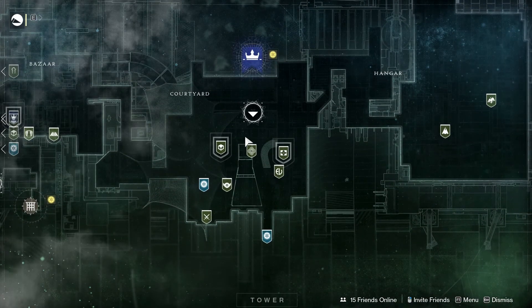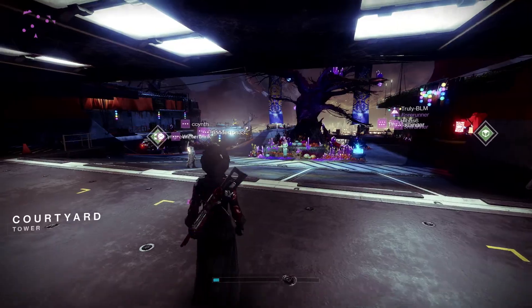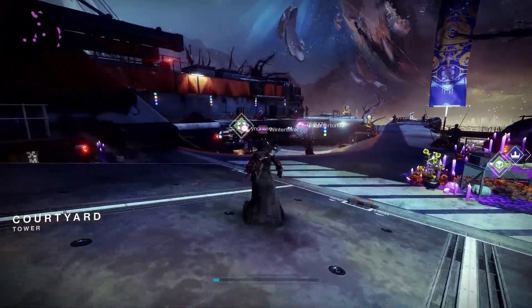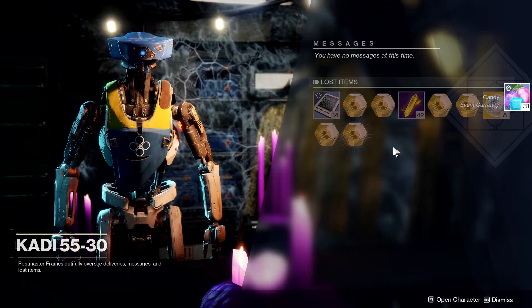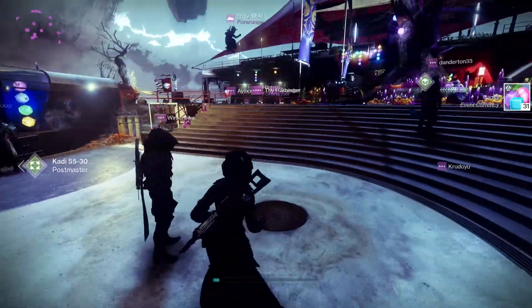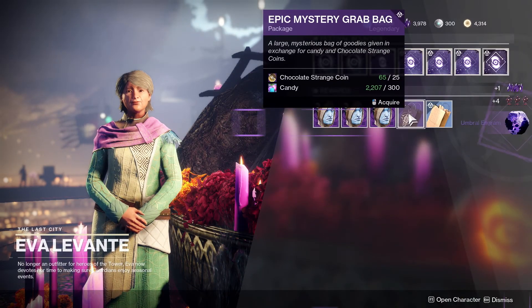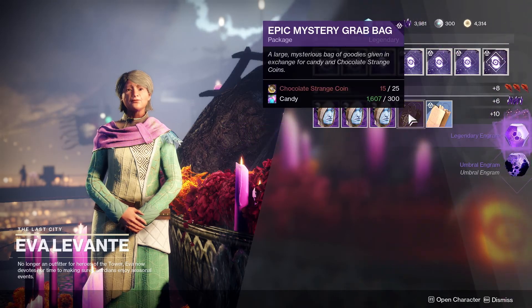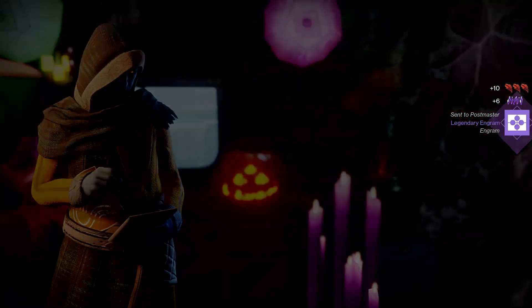We're actually going to head to the Tower here. Back in the Tower, some of the rewards you can actually get and sink in to acquire more Shards. Take your Candy to Eva — she does have the purple gift bags. Don't do the blue ones, the purple ones are just fine. By handing those in, you can get Legendary Engrams, Cores, Umbrals, and gear you can delete for more Shards. Any Prime Engrams you're not going to be keeping, you can delete those as well.